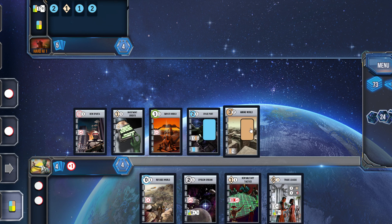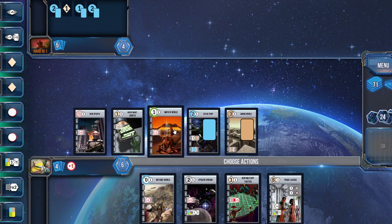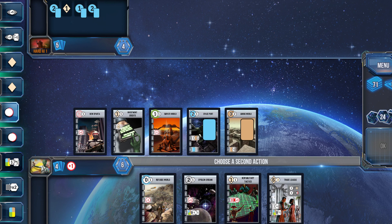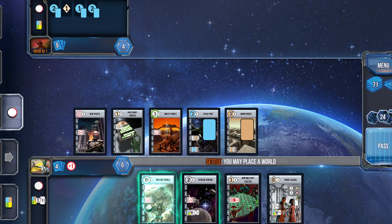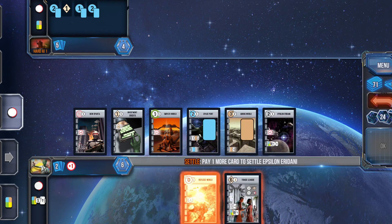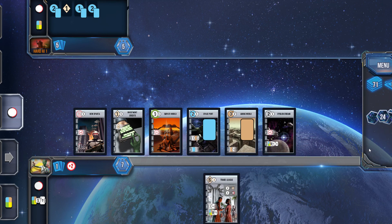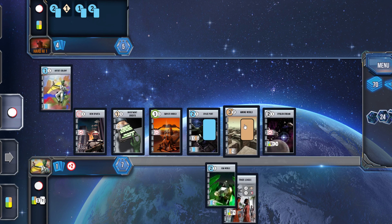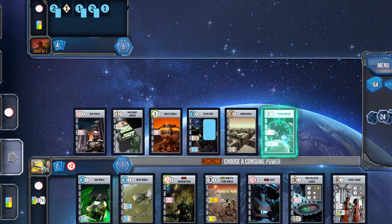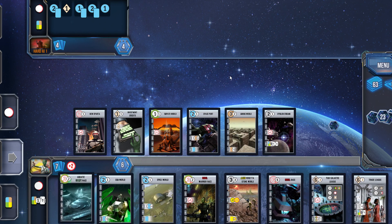Refreshing Spaceport and Mining World. Looking at the score, I can see the hard AI is going hard into the blue worlds, so there's probably going to be a bit of a point push on the AI side. I do like that Trade League — it's just at a cost of six right now, kind of out of reach. But if I can get that going, there would be another way of really starting to mill some cards. The Mining World is offering me five cards — I'll take it — which really helps with getting Trade League in there.